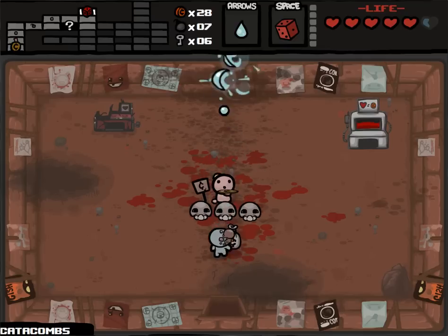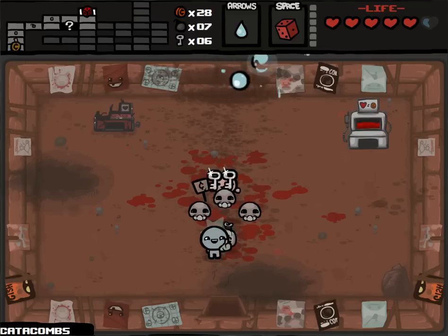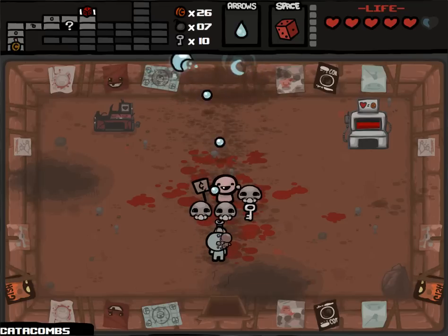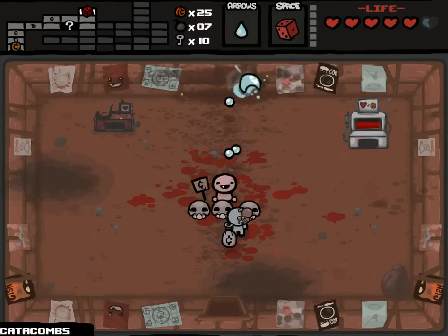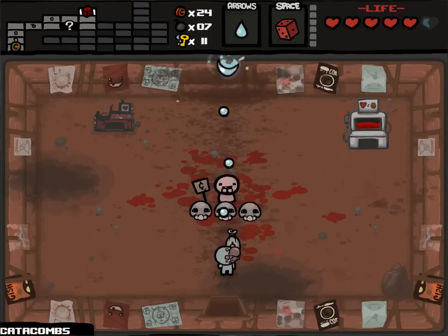That was terrible damage - lost half of a soul heart, that's valuable health there. I want to use my D6 a little more. At least I have a lot of keys and bombs now - bombs are key, that won't really matter to me at this point. I don't have to worry about being able to access all the important things. A golden key means I won't use any keys this floor and I'll be able to open every single thing that can possibly come to me.